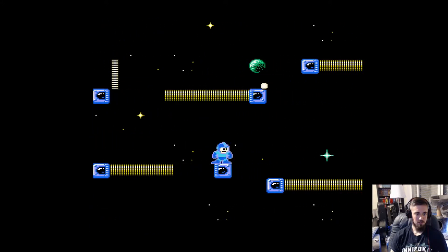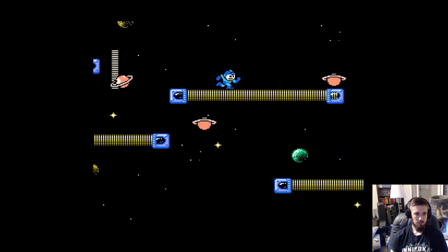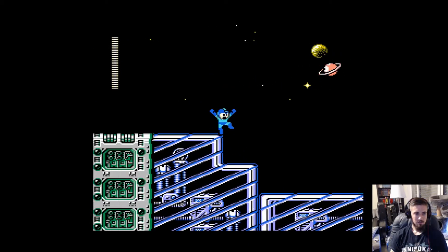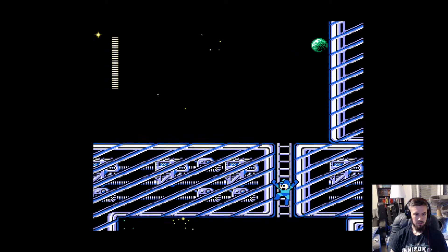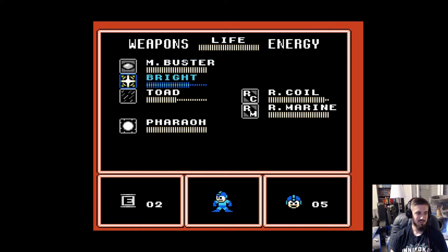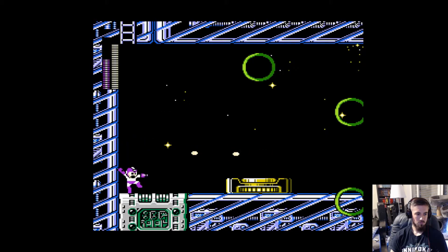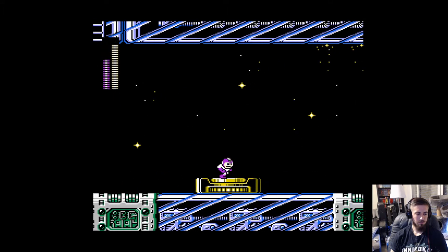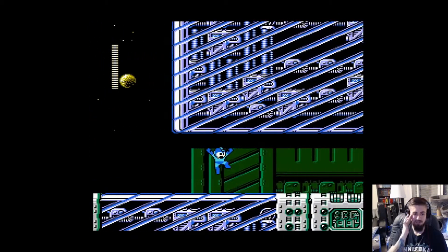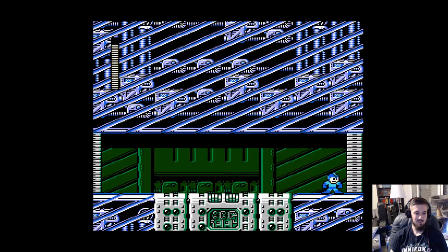These are disappearing in the opposite direction as the other ones. They made this stage space themed because they had no other idea for rings, I guess. So the weapon of Bright Man basically stops time, like Flash Man did. But from the names of those robots, I think the idea was more like the enemies couldn't see, because it's too bright. You know?